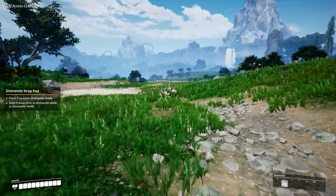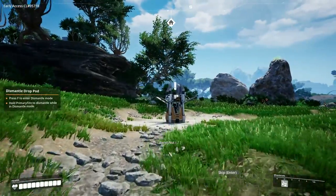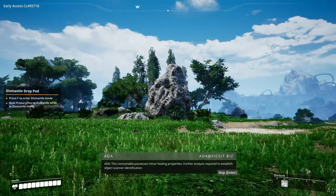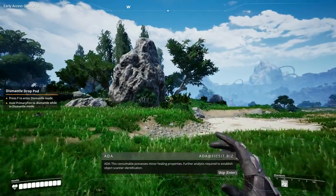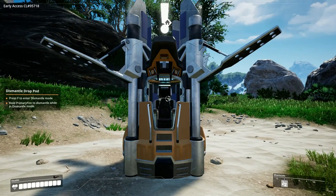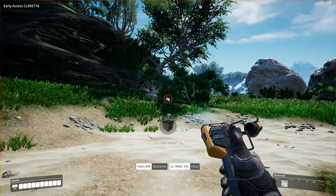All the graphics are on Ultra. I want to see what this is first. Berries. This consumable possesses minor healing properties. Further analysis required to establish object scanner identification. Okay, let's peel the hub. Press F for dismantle mode. Peeled it. I can zap things.